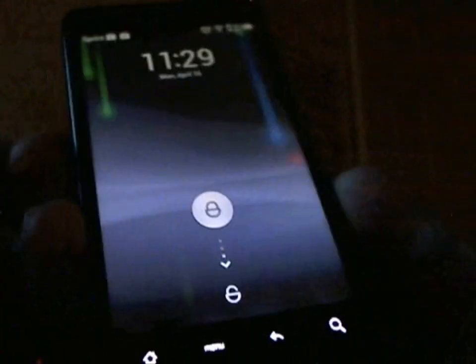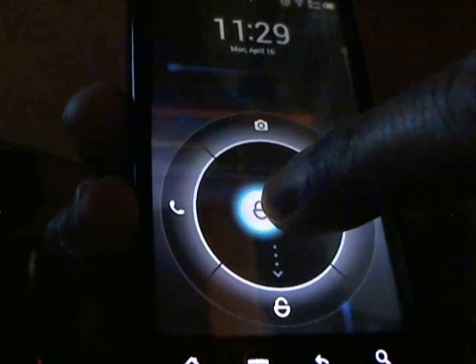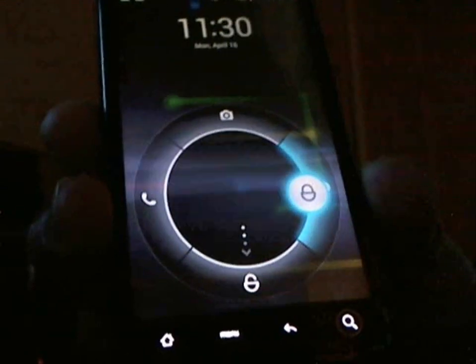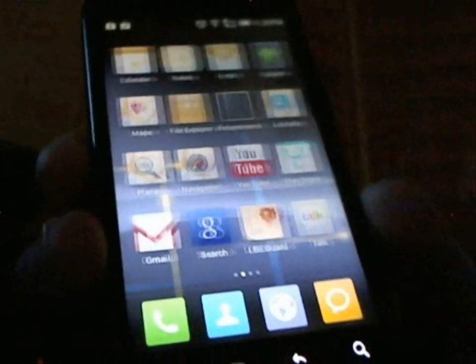Hey, what's going on guys? This is the new build with the ICS 4.0.4. You've got the four-column lock screen. The phone icon unlocks to the phone and the next one unlocks to the camera. I have the transition on really slow motion, so it's kind of cool. You can set it to however fast you want it to transition — you can see how it transitions very slowly from the home screen.